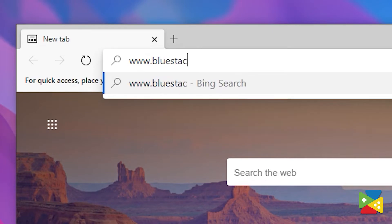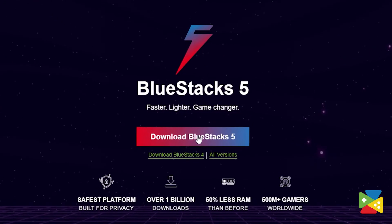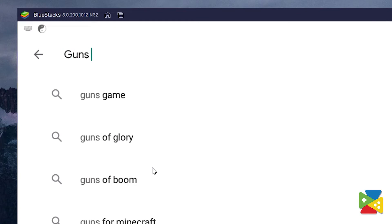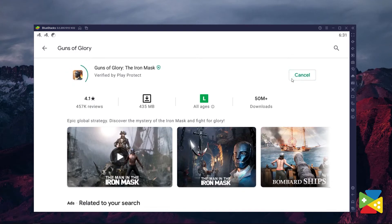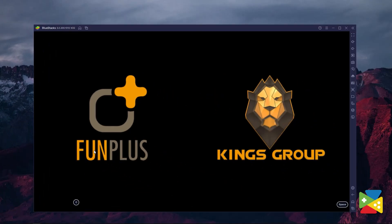When it comes to playing your favorite mobile games, there is no better way than to use Bluestacks. To install and play Guns of Glory on your PC, first head to the Bluestacks official website to download and install the latest Bluestacks 5 version. Once you're done installing, open the Play Store and look for Guns of Glory in the search bar at the top. Now click install just like you would on your regular phone, and once installation is finished, the icon will pop up on the home screen — just click on it and start playing.